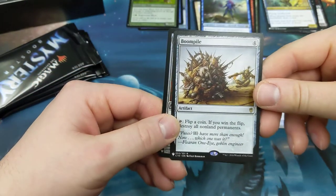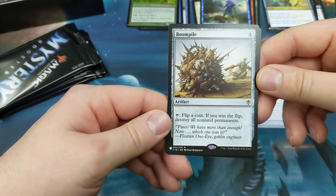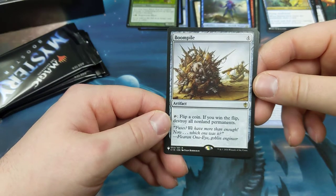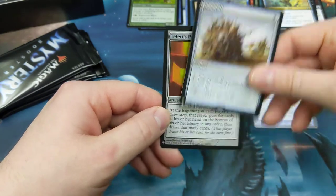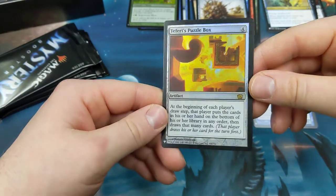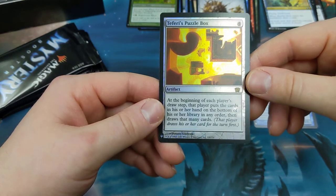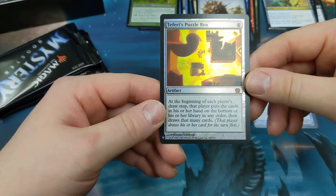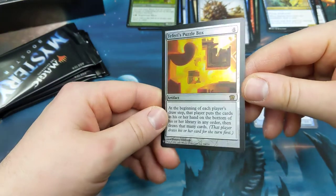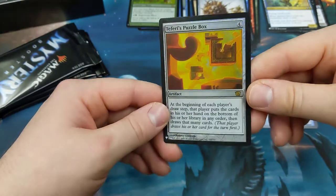Boom pile! You probably already saw it — it's okay, we'll get there. Four for an artifact, tap, flip a coin — if you win the flip, destroy all non-land permanents. Tasty Puzzle Box, yeah. Four for an artifact, 8th edition reprint foil. At the beginning of each player's draw step, that player puts the cards in his or her hand on the bottom of his or her library in any order, then draws that many cards. Excellent card if you have the Locust God — you just make a bunch of dudes.